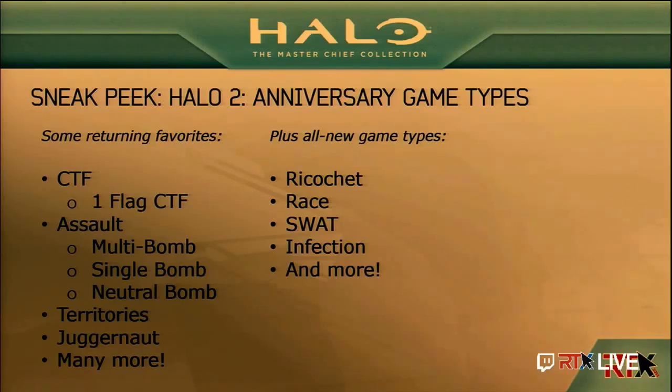Ricochet — we brought over Ricochet, one of the first game modes we thought of adding from Halo 4 into Halo 2. It just plays fantastic. Ricochet was incredibly fun in Halo 4, but now with dual-wield SMGs, with the more deliberate movement speed and everything, it's just really shown even more in Halo 2 than it did in H4. Something else that's really exciting: Race is back! Race is back with a huge number of game mode options. I had Race in Halo 2 but had to cut it, so I'm glad it's back.